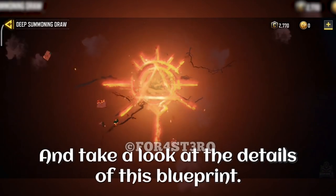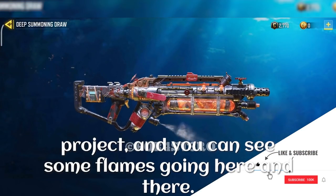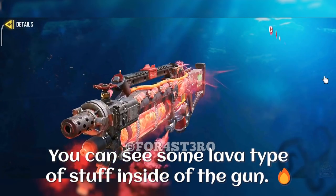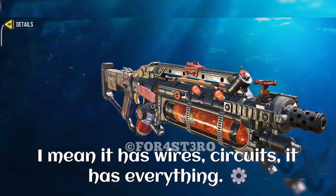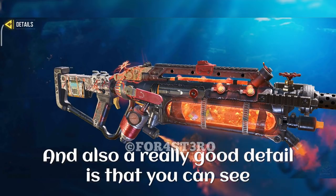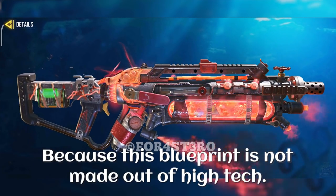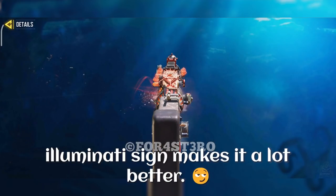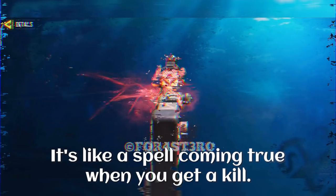Take a look at the details of this blueprint — there are a lot of them. It looks like some kind of an engine, some kind of a project, and you can see some flames going here and there, some lava type of stuff inside of the gun. There are pressure gauges, a keypad, wires, and circuits. A really good detail is that wires and tapes keep things in place because this blueprint is not high-tech — it is homebrewed. The eye of providence or Illuminati design makes it a lot better and it's like a spell coming true when you get a kill.